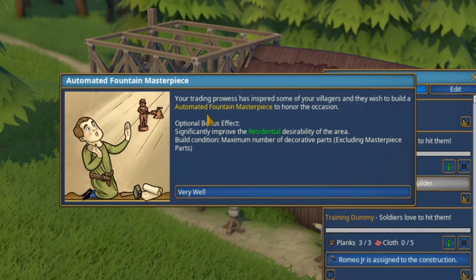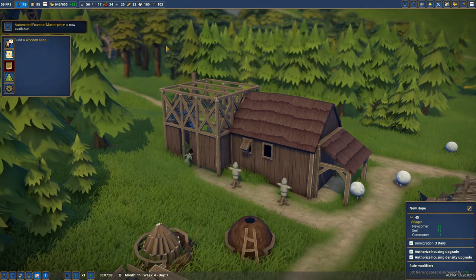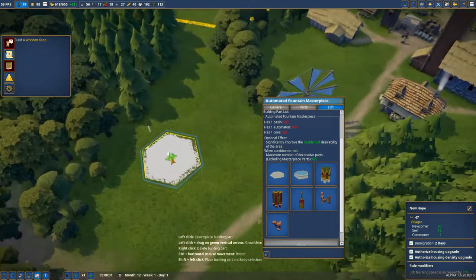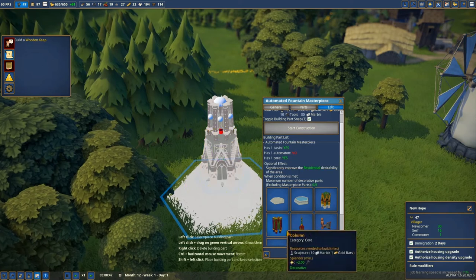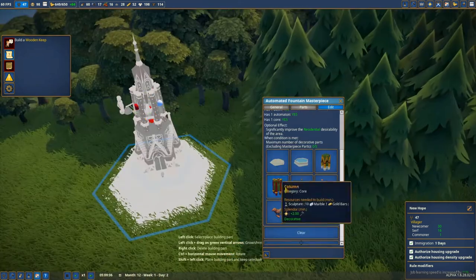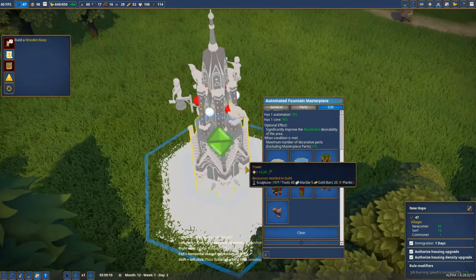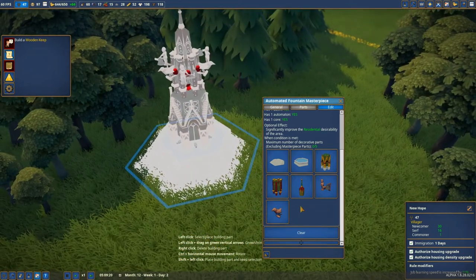Fountain Masterpiece! Your trading prowess has inspired some villagers and they wish to build an automated fountain masterpiece to honor the occasion. Optional bonus effect: significantly improve the residential desirability of the area. Condition: maximum number of decorative parts excluding masterpiece parts. This is super awesome and will solve problems with the residence area. Let's think about where to place it - this looks like the perfect area. I'll use all the parts possible: one column, then additional automated pieces, placing them one after another - bird, boy, bird - and that's all the parts. But we're going to need marble, and we don't have marble.